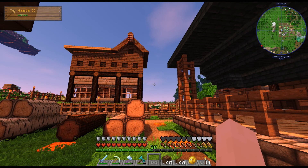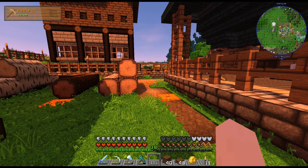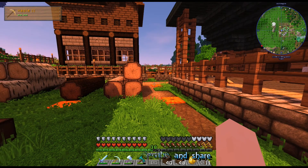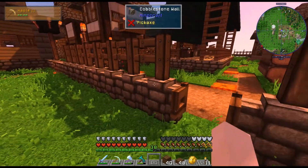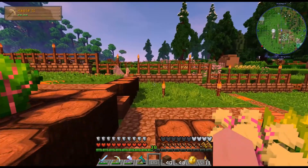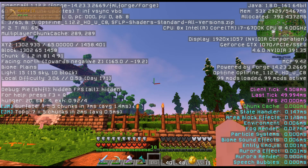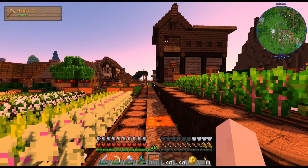Hey guys, welcome back! Looks like some of my world is drawn in over there. This morning I was getting ready to record and the game dropped to 10 FPS. I changed some settings in the shaders — turned off waving trees and waving leaves — but it didn't make a difference. The world is still loading in, but now it's back to 60 FPS. Maybe it was because I was around all those buildings.